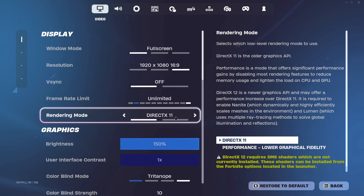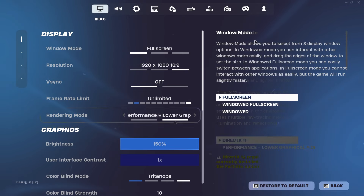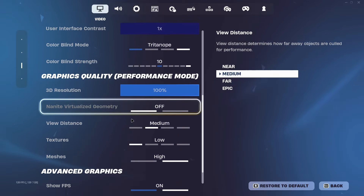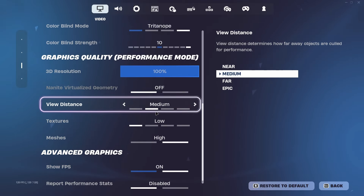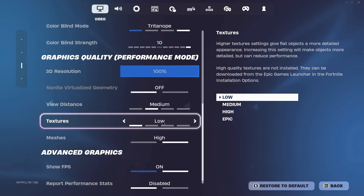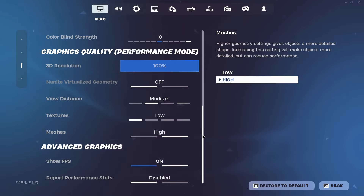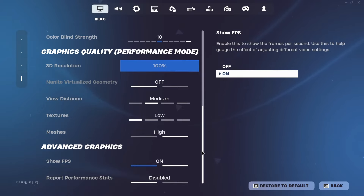Some people prefer to play on DirectX 11. Once you're back on performance mode you should be able to see these settings only now. I recommend putting view distance on medium, textures on low. I play high meshes — my computer can handle it — but maybe your PC can't, so if you don't have a good PC, put it on low. This setting should also be disabled.